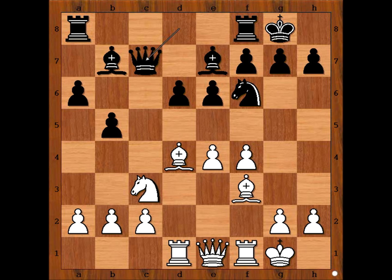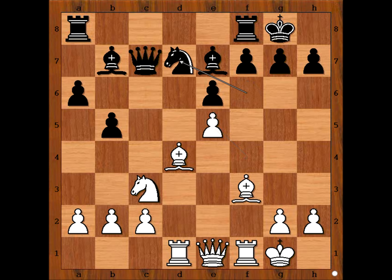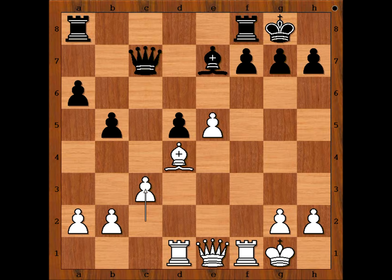The game continued: bishop to f3, queen to c7. e5 attacking the knight, d takes on e5, f takes on e5, and Andersson played knight to d7. If knight to d5: knight takes knight, bishop takes knight, bishop takes bishop, pawn takes bishop, c3 — the position favors white.